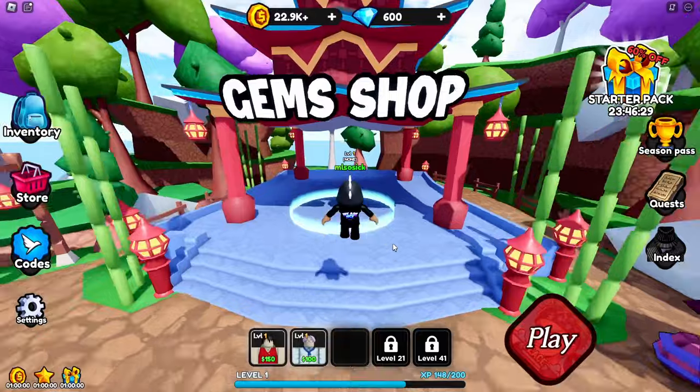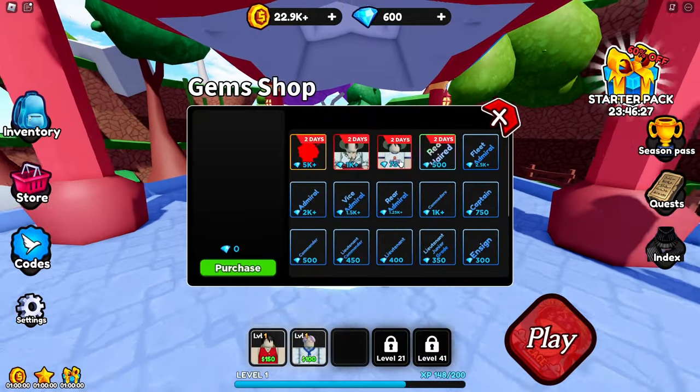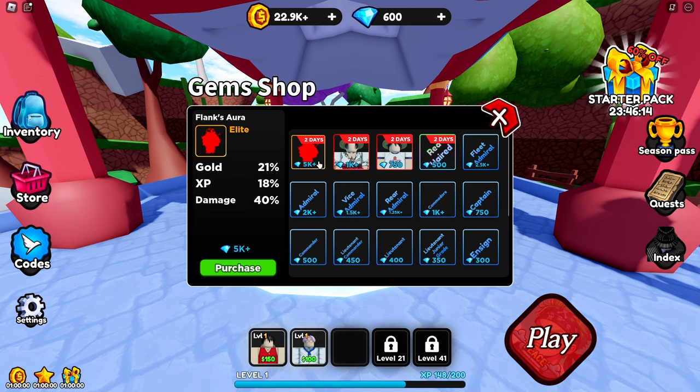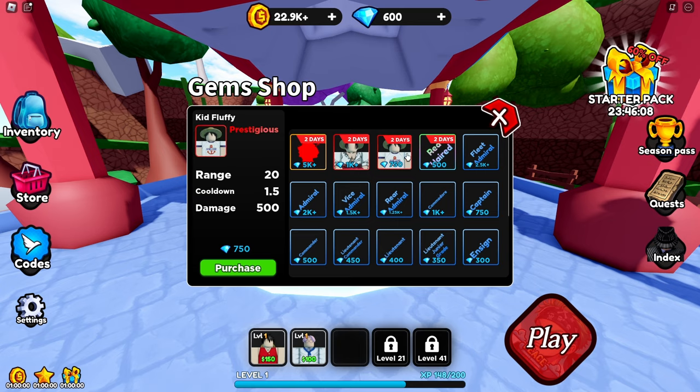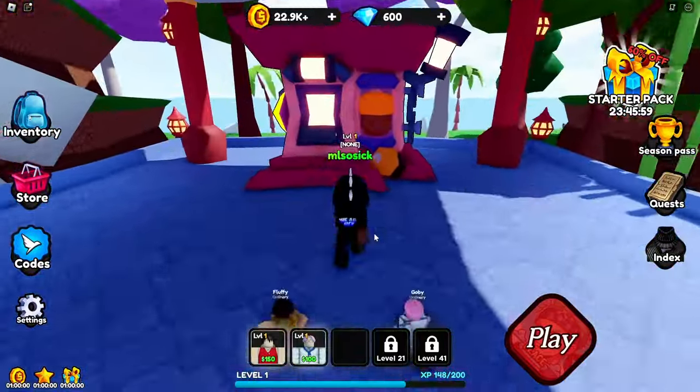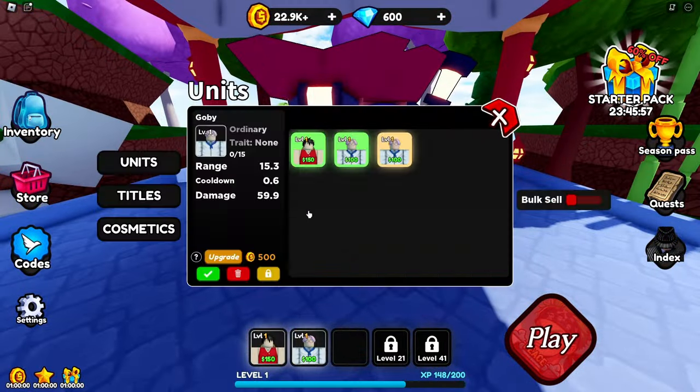I think if we do one more match we'll get a prestigious unit — kid Luffy — or we can save up for a young Shanks, or save 5,000 for a Shanks aura. I think we go with kid Luffy first. We're almost close enough to get the attribute machine — what is that?